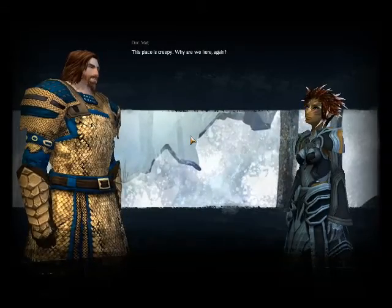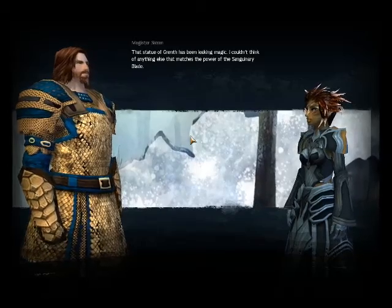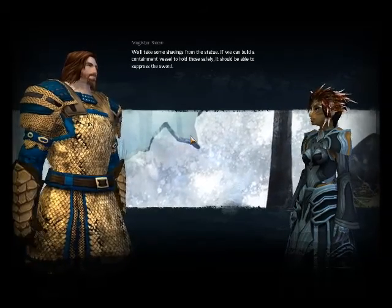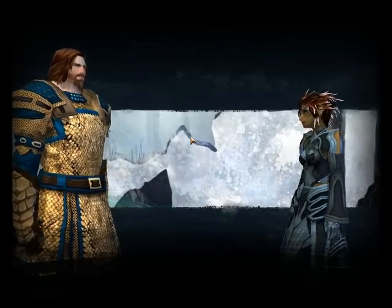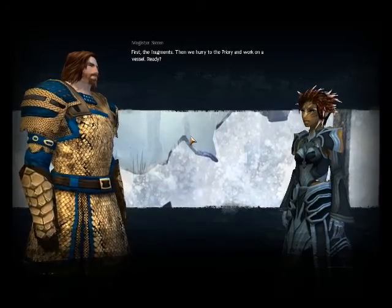This place is creepy — why are we here again? That statue of Grenth has been leaking magic; I couldn't think of anything else that matches the power of the sanguinary blade. We'll take some shavings from the statue — if we can build a containment vessel to hold those safely, it should be able to suppress the sword.